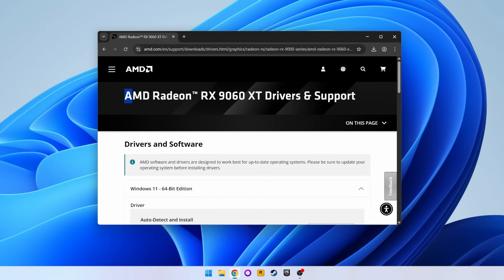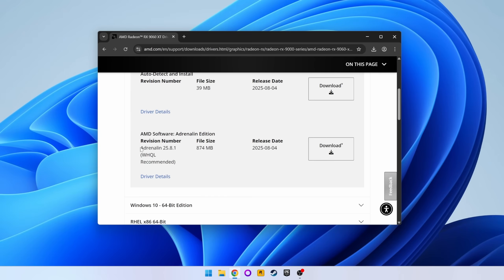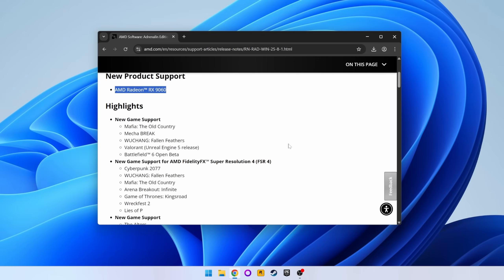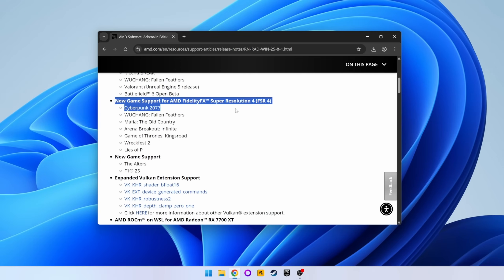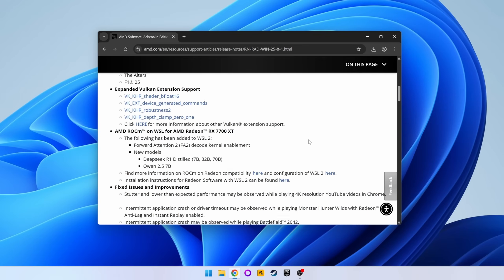Hello everyone and welcome to another video. Cyberpunk 2077 got updated to version 2.3 a few weeks ago which included the addition of FSR4. That said, we've only just got the official driver to support it. 25.8.1 is finally here and with it comes support for a new GPU, the 9060 non-XT, new game support including Mafia the Old Country and the Battlefield 6 beta, and of course the aforementioned addition of FSR4 support for Cyberpunk as well as a handful of other titles.